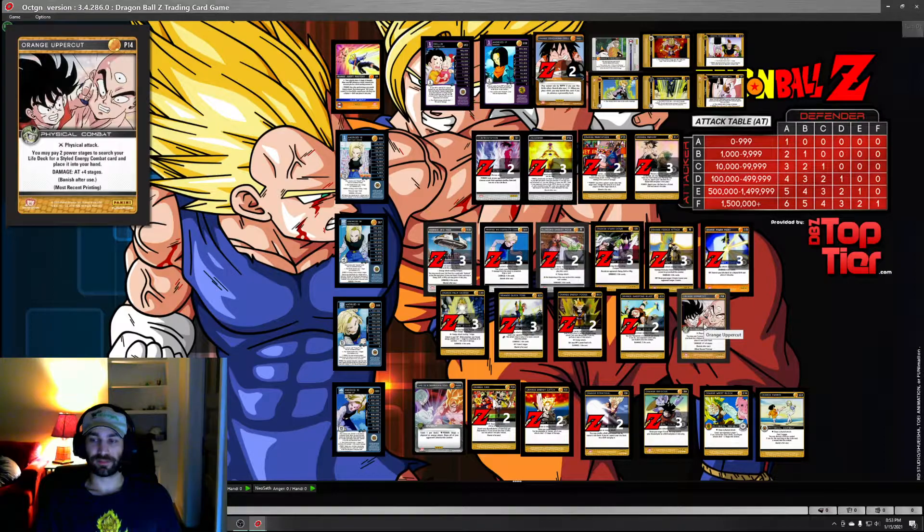You don't need Palm Charge all the time, but there are times when you just need to have it. You can draw Uppercut, play it, search Palm Charge, and now your energies are all free for the rest of the game. That's a big deal - it's just a fourth copy. I'm playing all the good cards at max, so let's run a fourth copy.